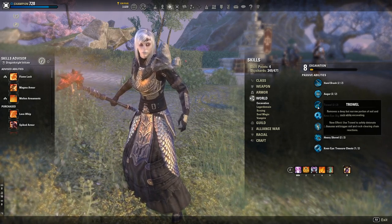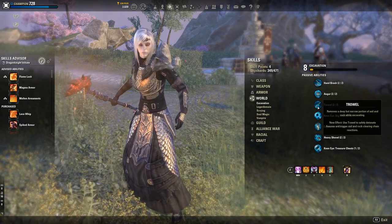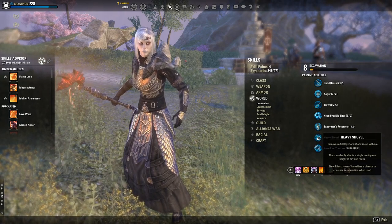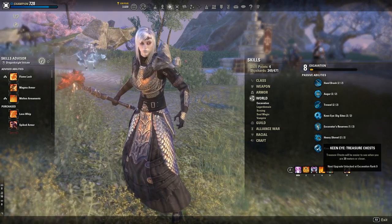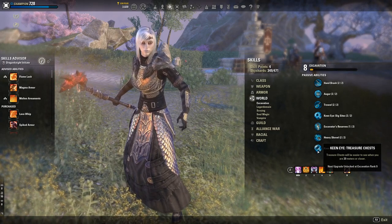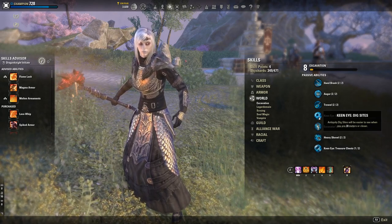The Trowel is pretty solid too — once fully upgraded it can remove and safely detonate fissures, which is really important. It works on one square rather than nine like the Heavy Shovel. After these core skills, Keen Eye for Dig Sites and Keen Eye Treasure Chest are nice — the treasure chest passive is great for dungeons and trials — but they're not strictly necessary if you're tight on skill points, since the Auger can already show you where the sites are.